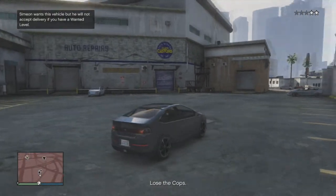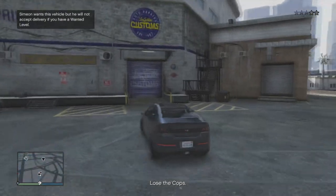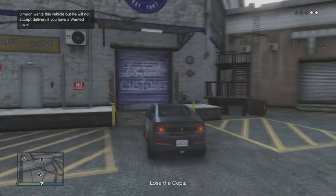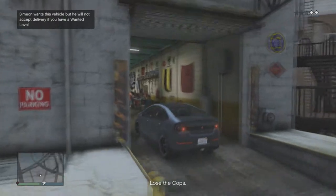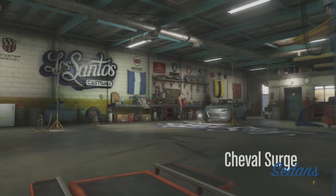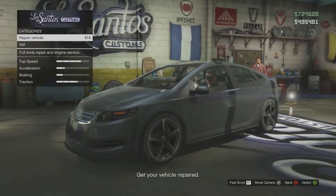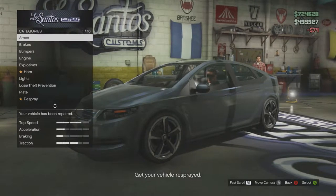Drive this car into Los Santos Customs. Don't give it any options — you can repair the car, which I did for the video, but it doesn't matter what options you give it as it's basically just a waste of money. Once you've repaired the car or done whatever you want, go ahead and press Start.